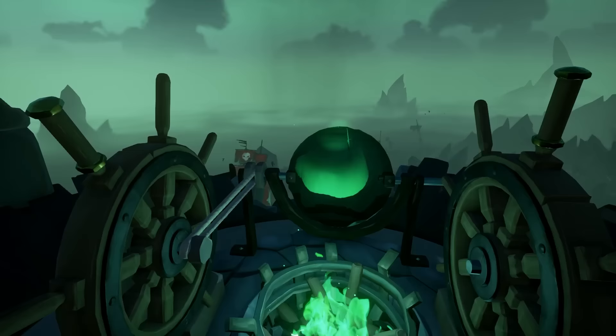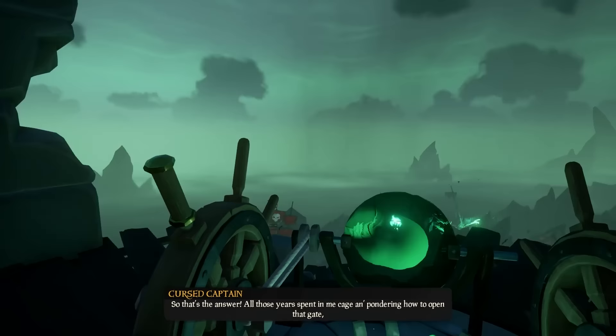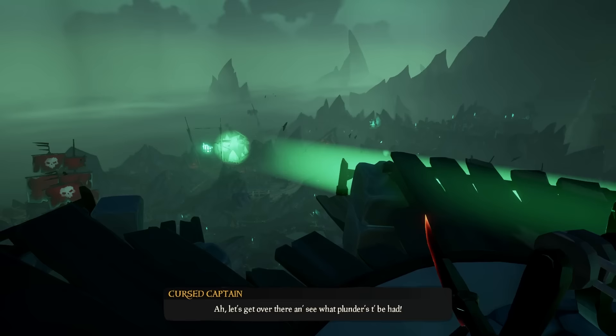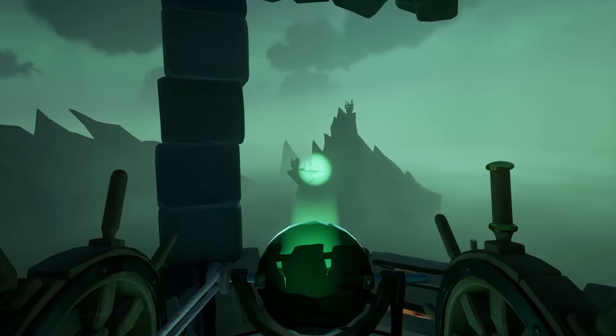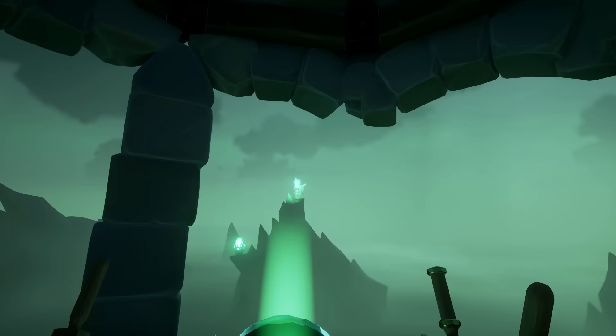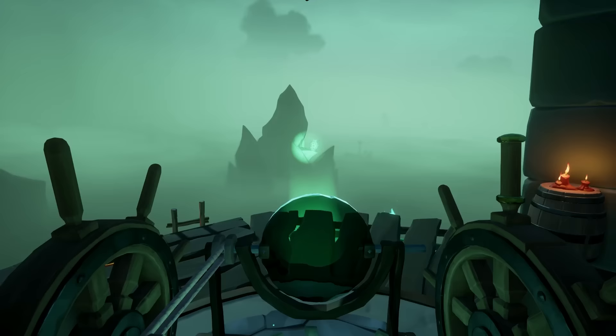Use the wheels on the lighthouse to angle the light beam onto the bonfire so that it lights up. You can see the fire is now green in the distance — that one's ready. This will unlock the section at the far end of the map. Before you leave the lighthouse, make sure you light all three of the other bonfires: this one over here, the one slightly above it to the right, and then one all the way to the right.